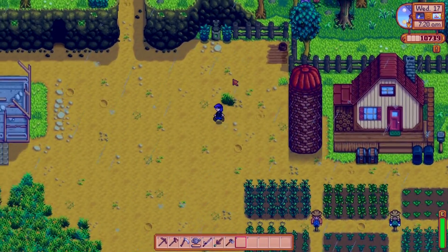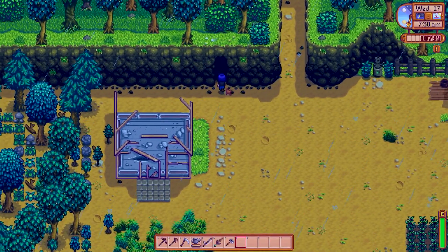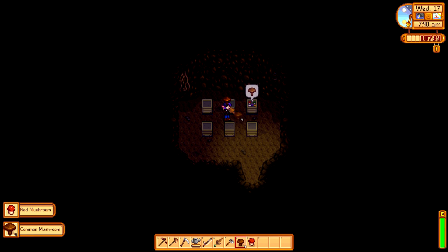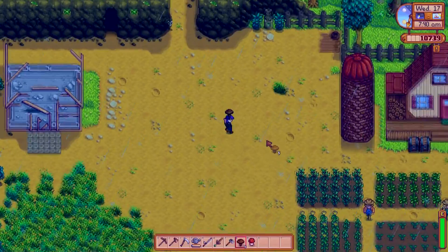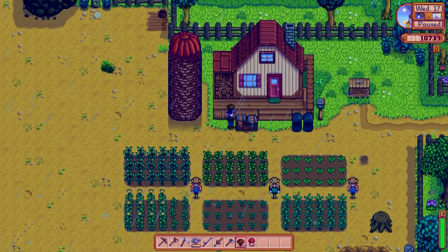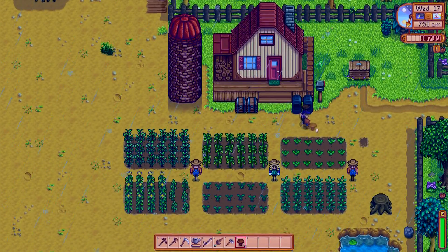Let's pop up and check the mushroom cave real quick. Oh my gosh, look at all these mushrooms — perfection! I actually need that red mushroom for the community center at some point, so we're doing well. We'll put that red mushroom aside and sell the rest of them.